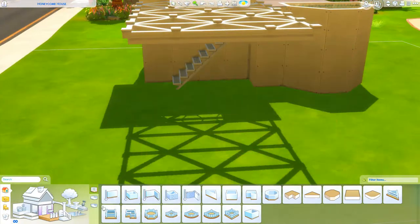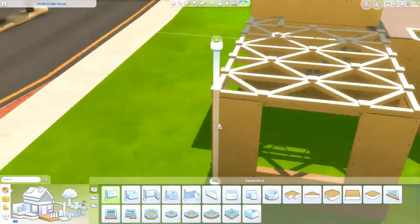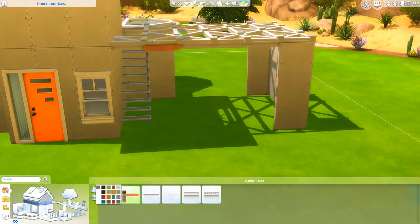The Get Famous dividers are honeycomb patterned, but they weren't tall enough, and I'm so sad. But we get this instead — I do put it on a foundation and get it high up, and it's like a little carport that you would have.